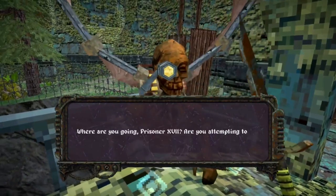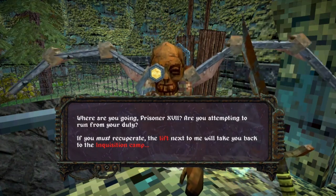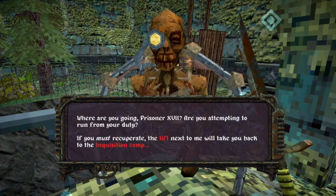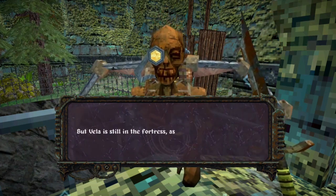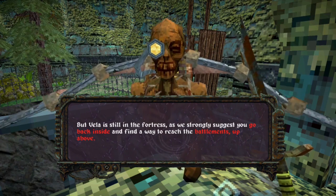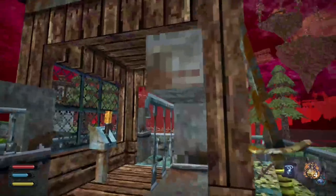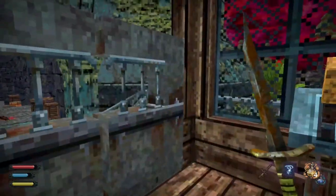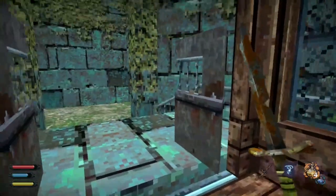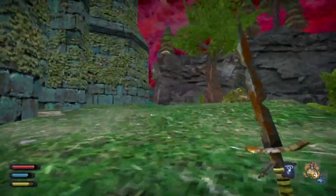An NPC voice: 'Where are you going, Prisoner 17? Are you attempting to run from your duties? If you must recuperate, the lift next to me will take you back to the Inquisition camp. But Vela is still in the fortress — we strongly suggest you go back inside and find a way to reach the battlements up above.' I will, but first I am out of time for this video. I hope everyone enjoyed — if you did, hit the like button, drop a comment, and subscribe. I will see you in the next one — peace, bye guys!